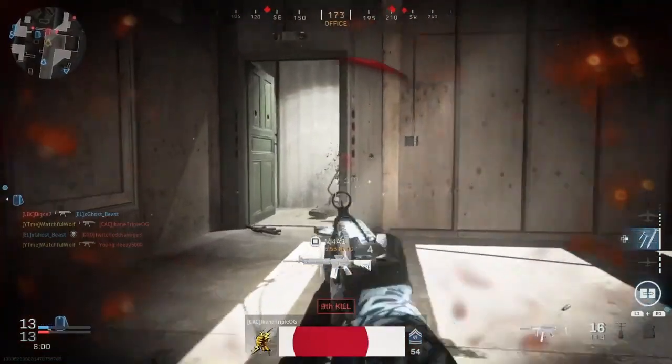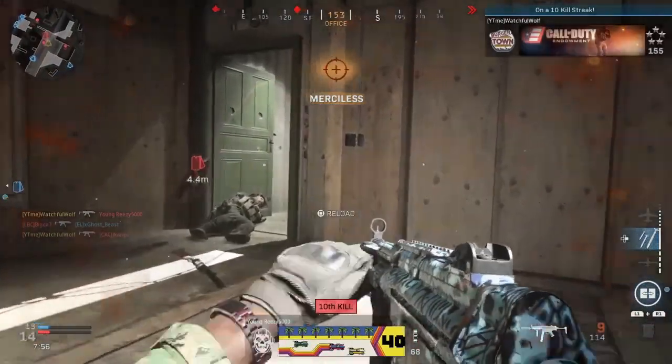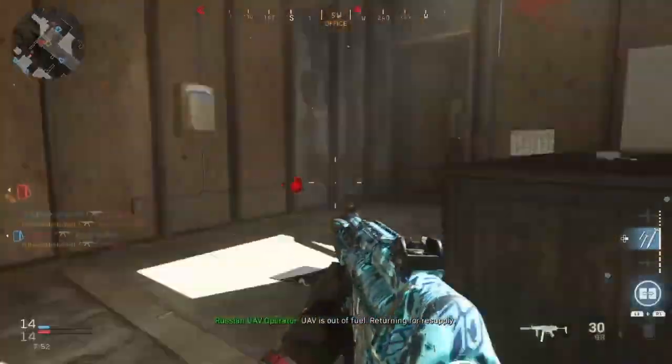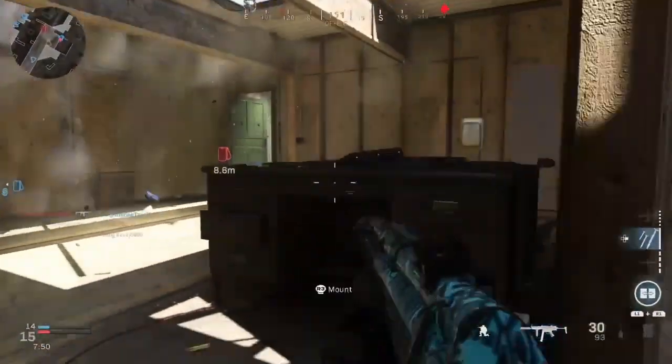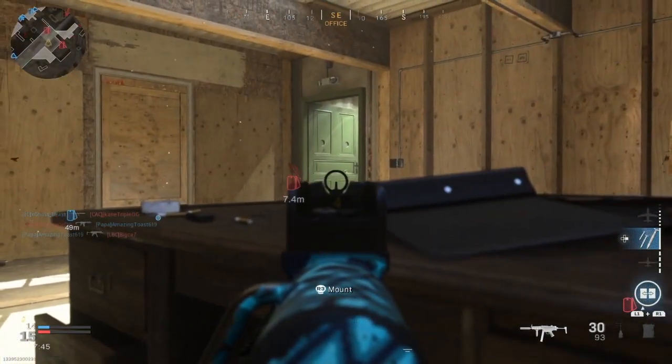Hip fire kills with the SMGs are easy because they're SMGs and you're going to want to get up close and personal — rush a lot. It's pretty easy especially if you're just focusing on one challenge at a time. Hip fire is a pain if you're trying to do crouch kills at the same time, but by itself it's pretty easy, especially if you put on a laser sight.